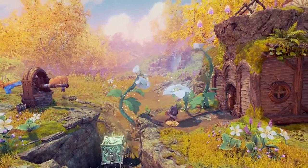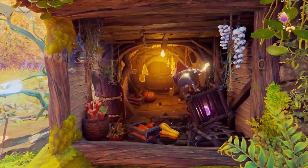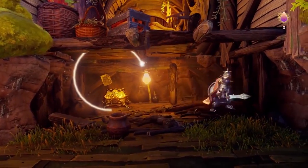It looks like there's some kind of storage room — it probably belongs to the hedgehog. Let's gather these experience points, which we can later on use for upgradeable abilities for the heroes.